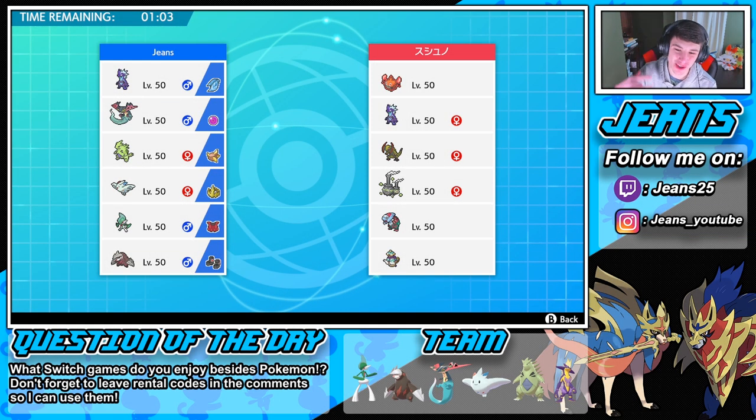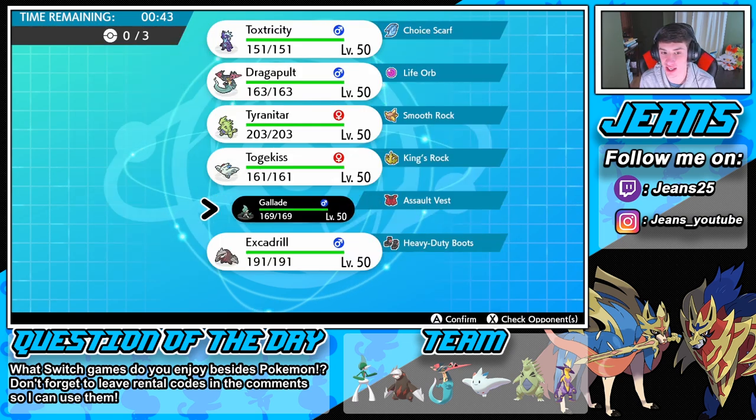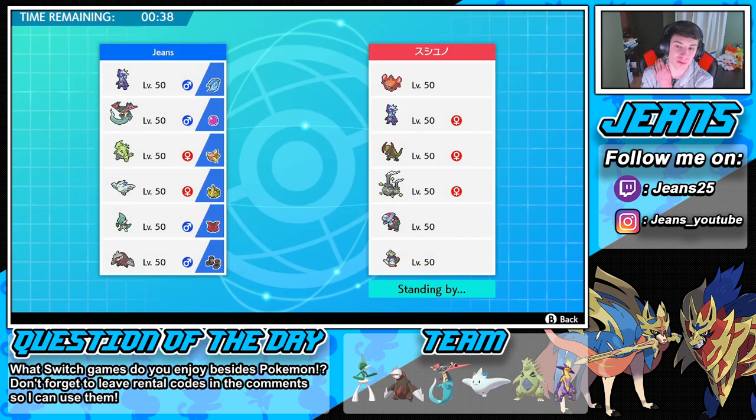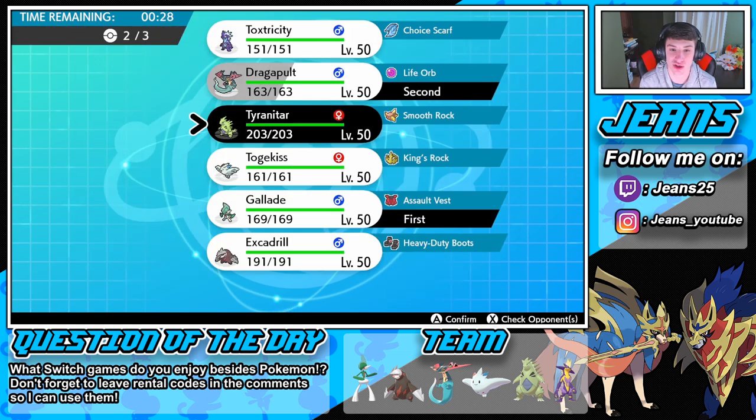Coming off that strong sweep, we're rocking into battle number 2. This guy has a Draco fish and that is probably what I'm most scared of — I gotta watch out for that. He is probably gonna lead that Rotom — I think he's gotta bring the fish. The fish is just so good. Do I lead Gallade? I know the Rotom's coming in. I'm gonna bring Dragapult in the back end. TTar could be good but you gotta watch out for that Wheezing.